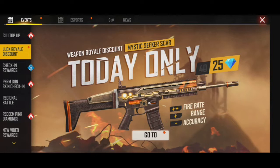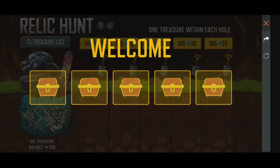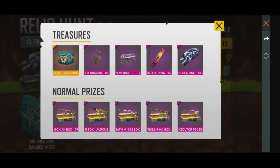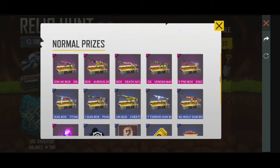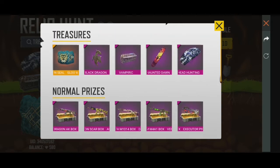This is the event — we are going to try the Relic Hunt event. I'll show you the fire and smoke, the Dragon Black Bag, the loot card, the gun skins, and the magic program. If you're getting the reward, the Dragon Black Bag is available. I'll also show you the loot box from the vampire.